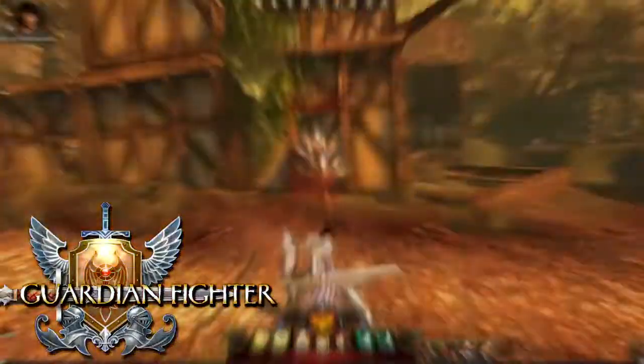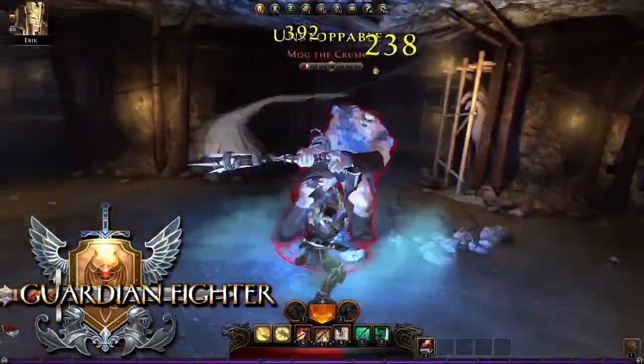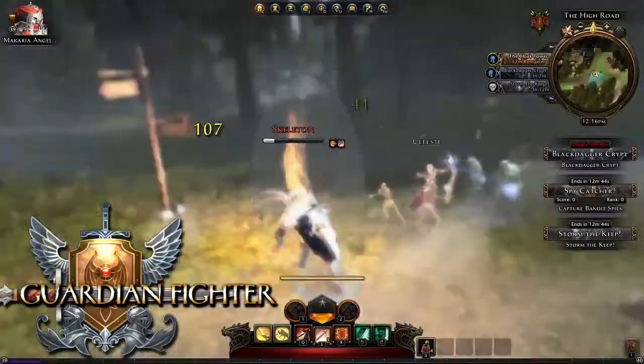The Guardian Fighter is a heavily armored melee class that focuses on absorbing massive amounts of damage. The key to success is knowing when to block and how to time the fighter's abilities based on what an opponent is doing.